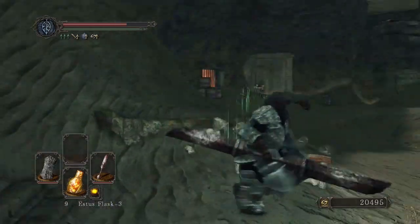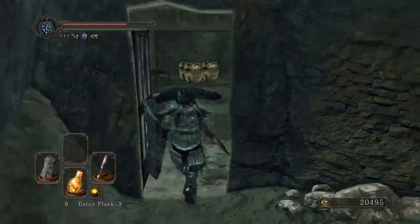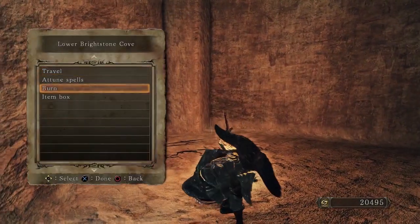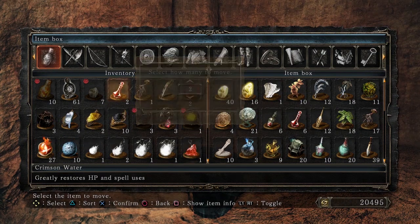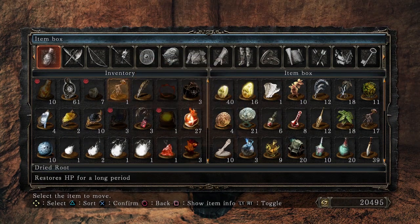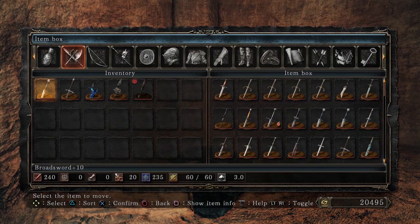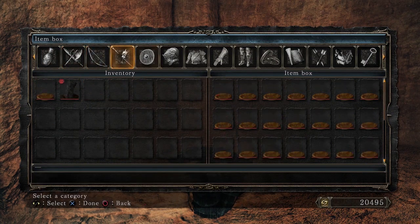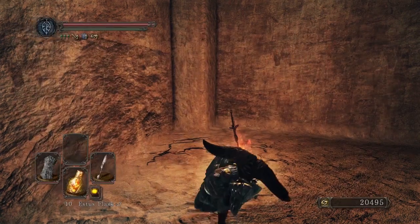Alright, so now I'll get rid of my excess and then go back into the Iron King DLC to complete it. Let's drop off Twilight Herb, Crimson Water Root Herb, Spice, Cracked Red Eye Orb, weapons I don't need, Hood, Mask. Yeah, I think we're good.